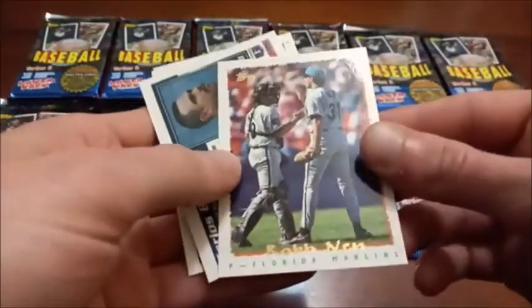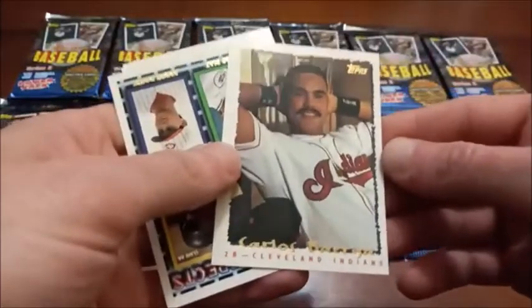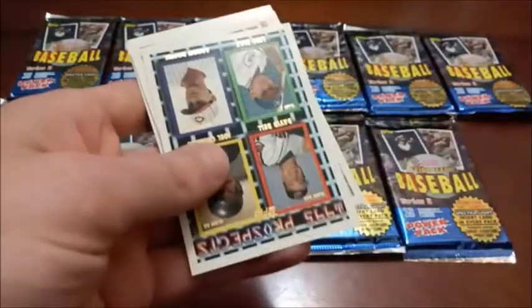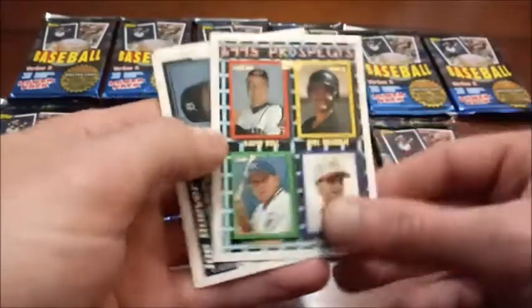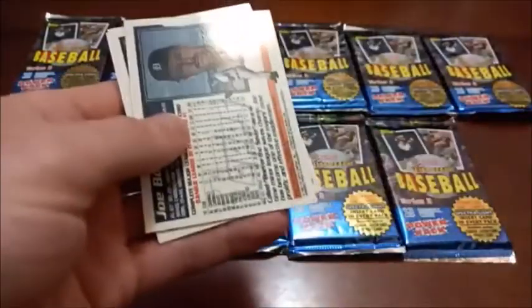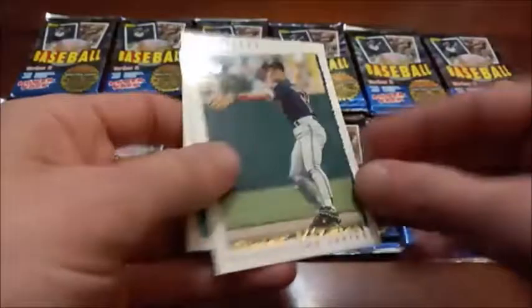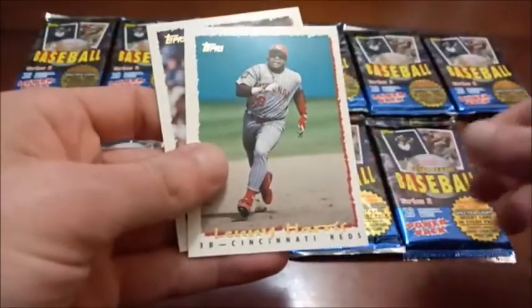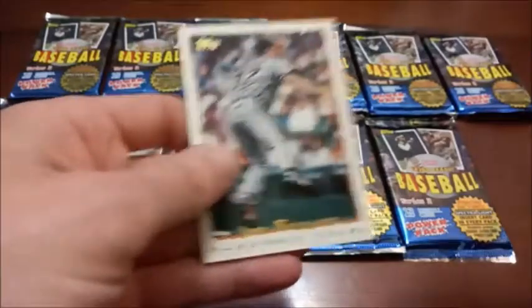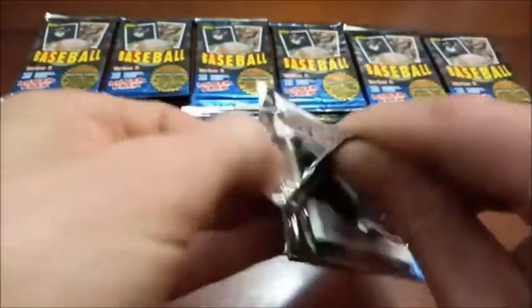First pack of today's video and we've got an insert already — Home Run Leaders, Cecil Fielder. Not too shabby, we'll set him off to the side. Next we have Rob Nen. There's Carlos Baerga — nice candid shot, that's his Ravishing Rick Rude pose I guess. A couple of names I recognize: David Bell and Aaron Boone. 95 Prospects, another subset. JR Phillips, Omar Vizquel — borderline Hall of Famer — Chuck Finley, Lenny Harris, and Joe Boever. That's the final one in pack number one.